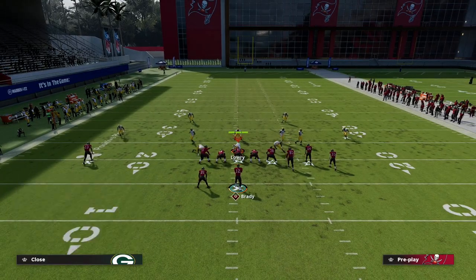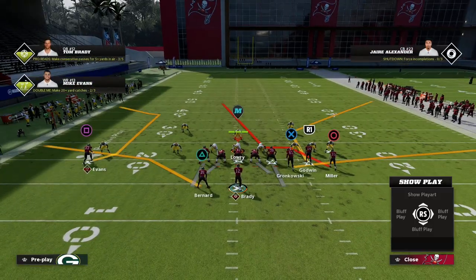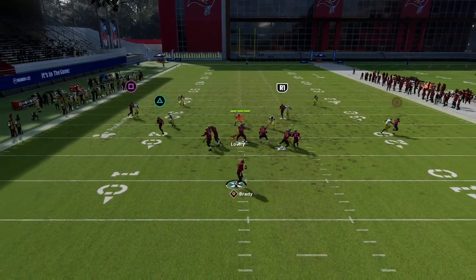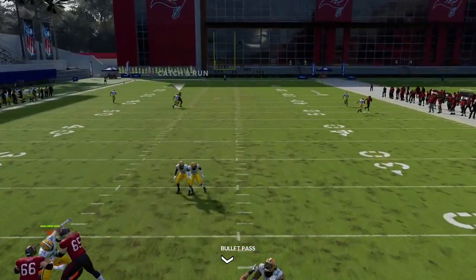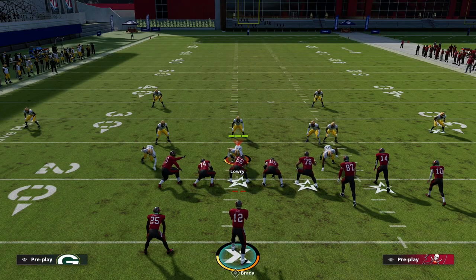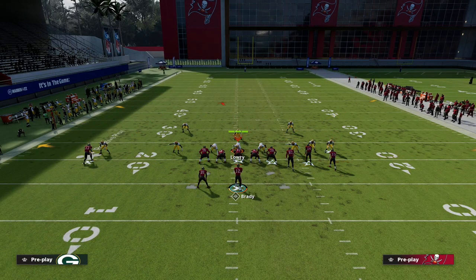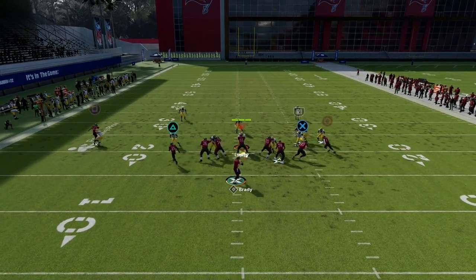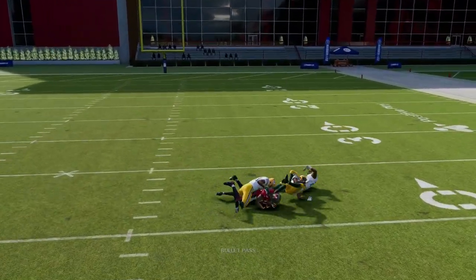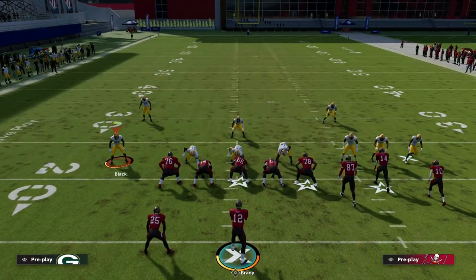What can we do? Our number one option is to shade inside — try to get a little more inside leverage and hang with that route. Because if we don't have to cover a deep third to stop the post, this coverage gets so much better. Watch — he gets the press and look at the coverage on that post route. That's pretty good coverage. Cover 2 man shade inside: don't mess with press technique, that's where you get burned.